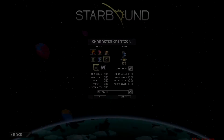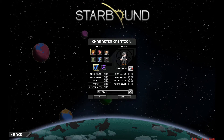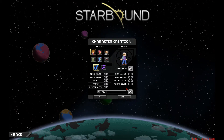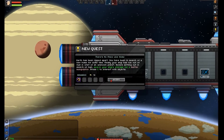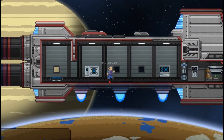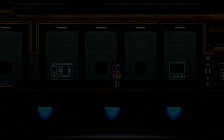Number 1: The very first thing you need to know, even before you make your first character, is that the species you choose will actually change a lot in the game. Your spaceship, all of your armor, and even some of the quests and missions will be completely different based on the species of character you selected.